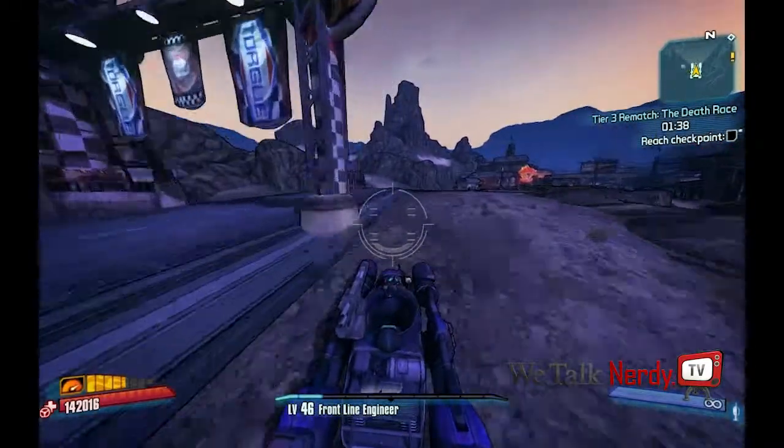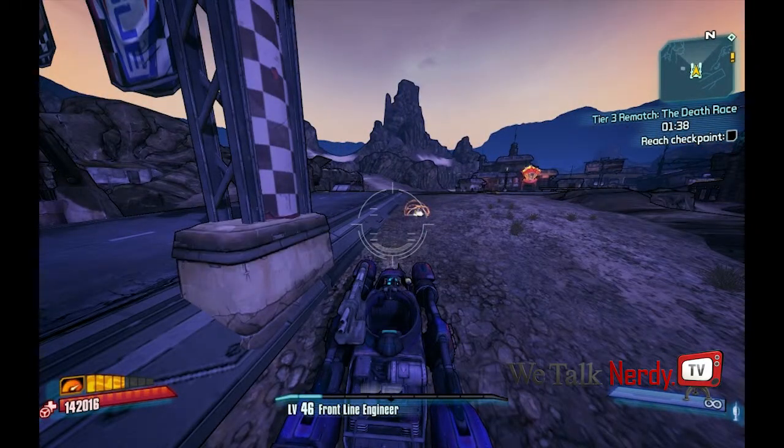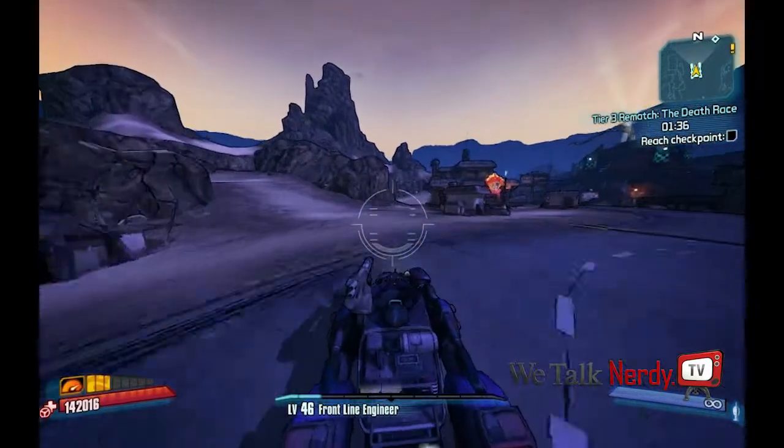I've gone off-road in order to take the shortest route to the first checkpoint. You don't actually have to go underneath the archway, just near it. Keep in mind that it's very easy to lose control of your vehicle, so when you cross the road like this, it's better to hit it at an angle.